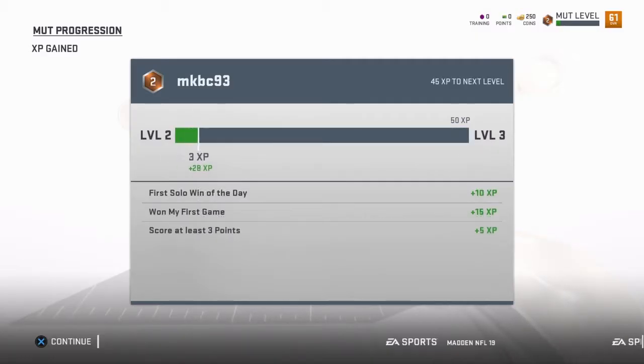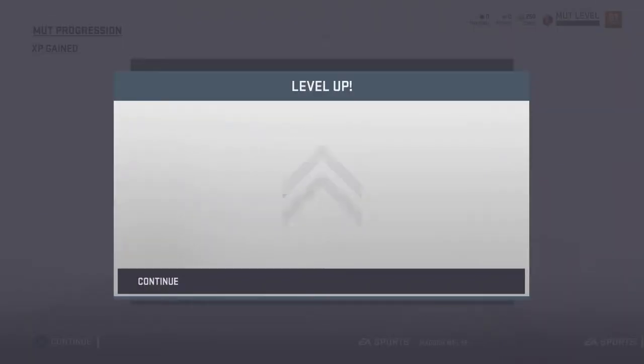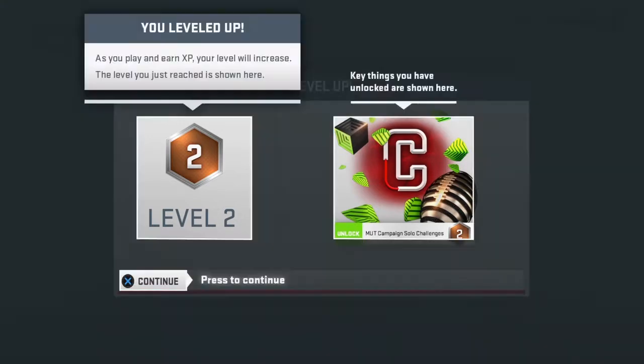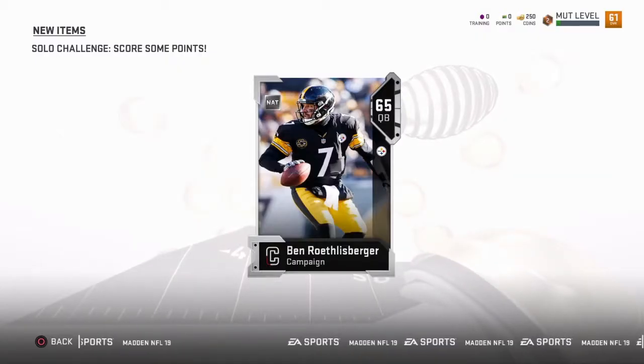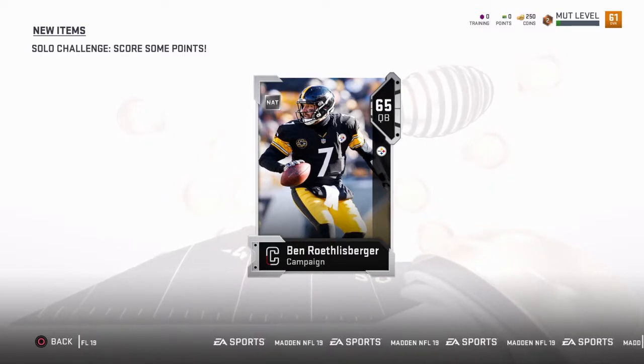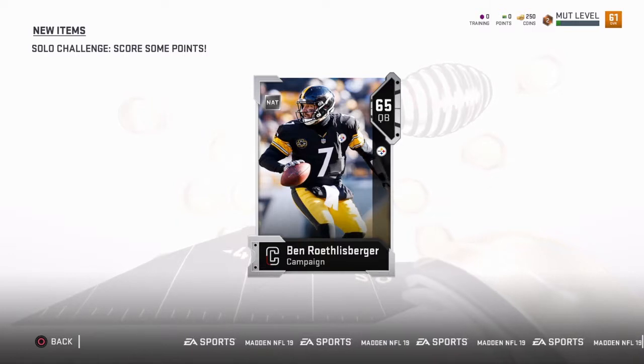Alright, here we go. Leveled up to level 2, that's nice. We got the first solo win of the day. We get Mutt campaign solo challenges unlocked. Add some to the bank. Ben Roethlisberger, quarterback. Can I look at his stats? Not sure how you do that. Whatever, I'm gonna check it out later.